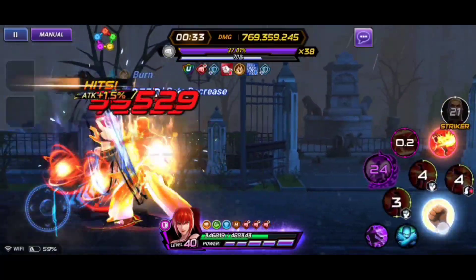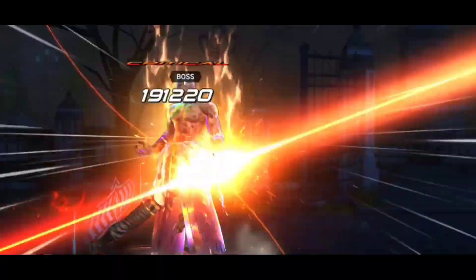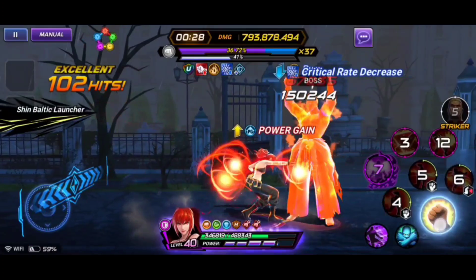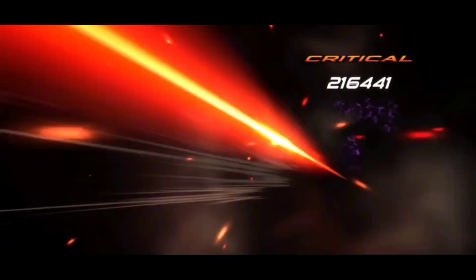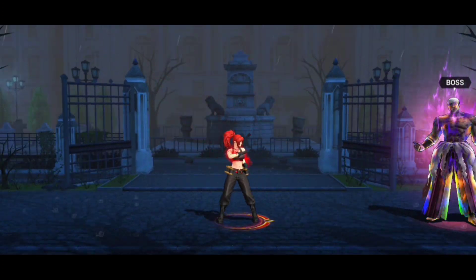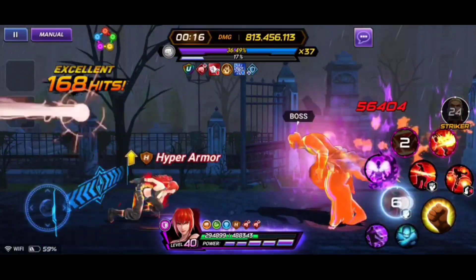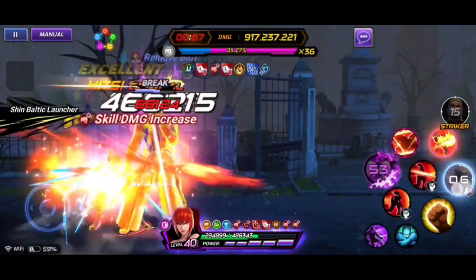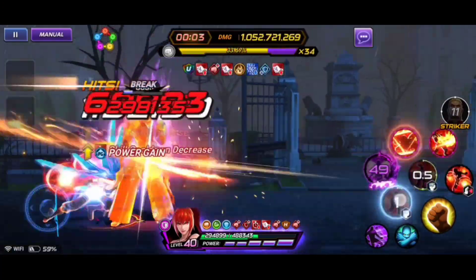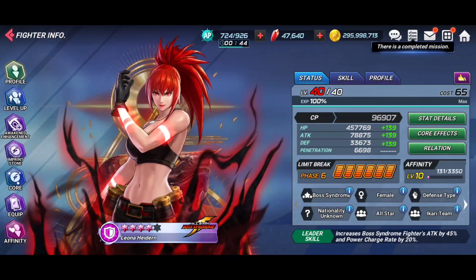The only thing I could levy against her is the same thing I levied against Boss Syndrome Goenitz — her core finisher leaves a lot to be desired. As you can see, the bosses can still move around after you've used it and still use their attacks, which can leave you in a vulnerable position at times. Outside of that, the fact that she can interrupt while airborne and get hyper armor is a big deal because she can save herself. If you need help in guild raid, this is the best overall character you could pick outside of Goenitz, and is probably better in general.